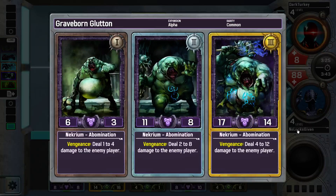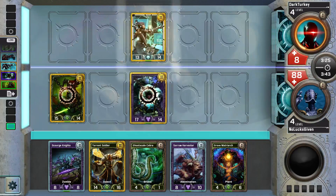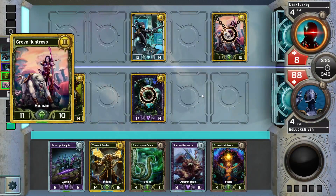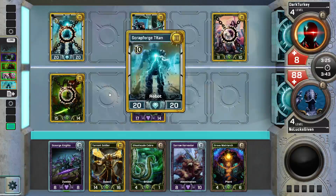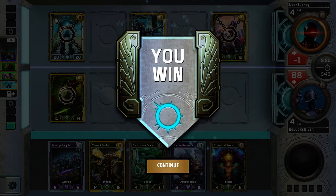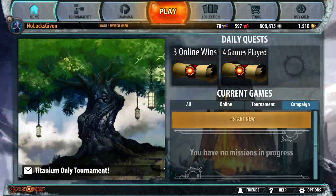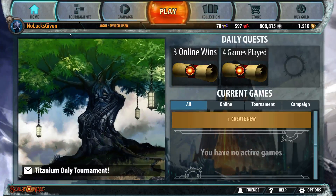Four to twelve averages out to eight, so we are exactly 50-50 to just win the game right here. He goes for the pump — he got that — this guy actually survives, though it'll die to Scourge Knights. We might have been in some trouble if we hadn't rolled the 50-50, but we did. And by 'some trouble' I mean had to draw one more A-bomb.